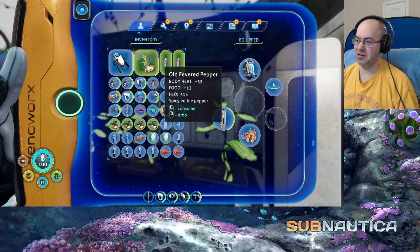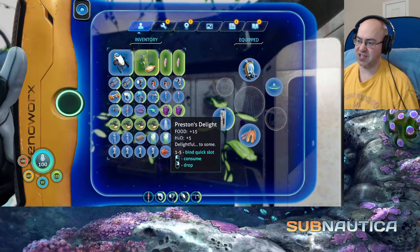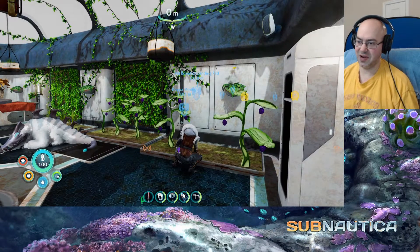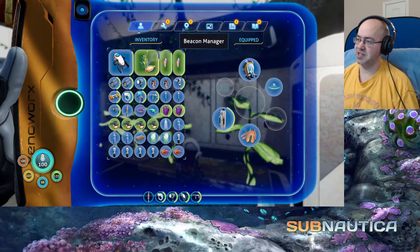Let's pull up some of this stuff. Chinese potatoes — yeah, we got Chinese potatoes. We got Marble Melons. We got Preston's Delight, which I think might actually cause like a high, right? Although apparently it paralyzes humans. I'm going to have to try eating one and see what happens.